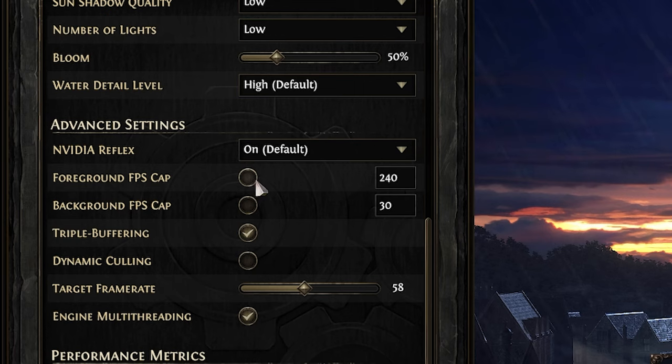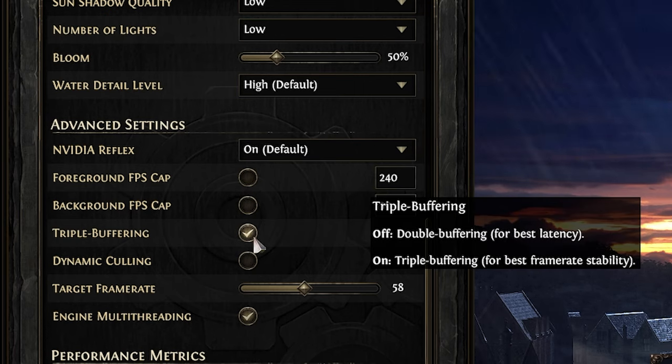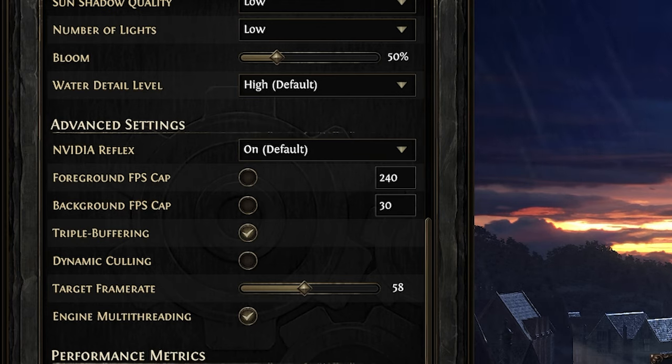If you want to cap the FPS, you can check mark the two checkboxes. Triple buffering enabled reduces screen tearing and stabilizes frame delivery when vertical sync is active — if you use vertical sync, this option should be enabled. Dynamic culling I have disabled — it ensures all objects are rendered fully, avoiding visual pop-ins or glitches. This can have a big performance impact, so if you have a good computer, dynamic culling can be on, but for a mid-end computer, keep it off.